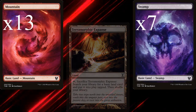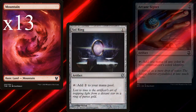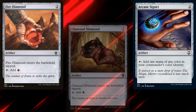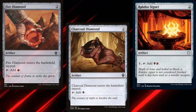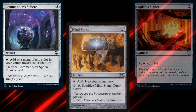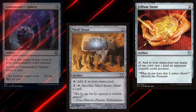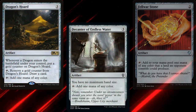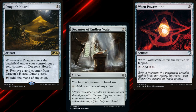Our mana ramp consists of Sol Ring, Arcane Signet, Fire Diamond, Charcoal Diamond, Rakdos Signet, Commander's Sphere, Mind Stone, Fellwar Stone, Dragon's Hoard, Decanter of Endless Water, and Worn Powerstone as mana rocks.